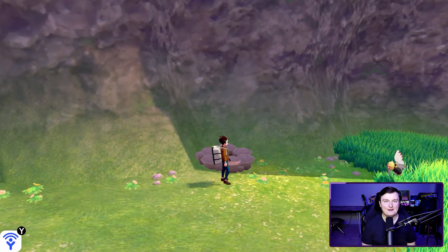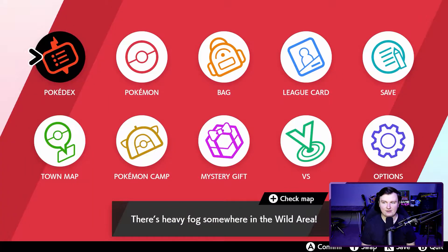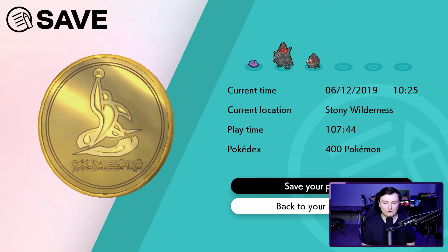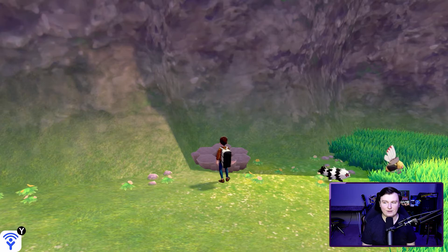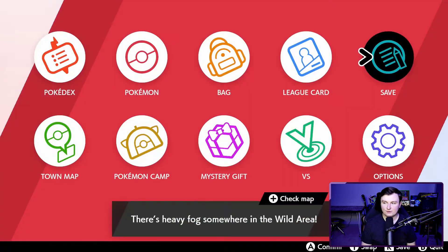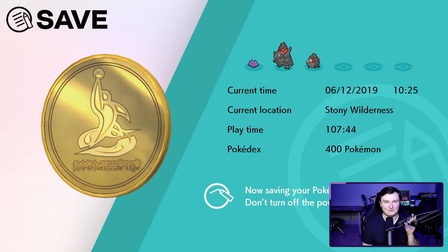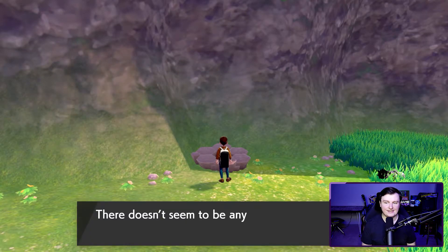You'll also want a wishing piece, which you can get for 3,000 watts from any Wild Area trainer. Make sure autosave is turned off and set your text speed to slow. Then save, and hit A at the den — it'll say there doesn't seem to be anything in the den, do you want to throw in a wishing piece, and you'll say yes. It will then prompt you to save.